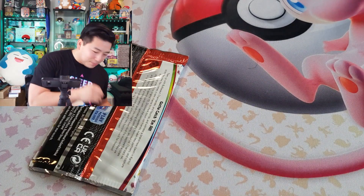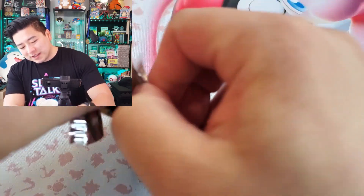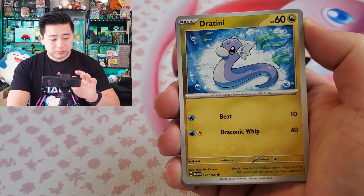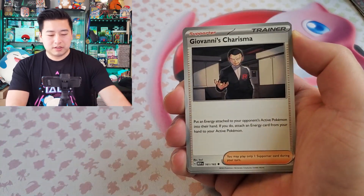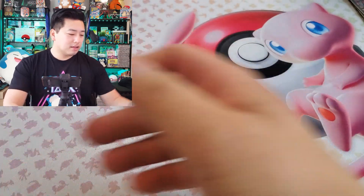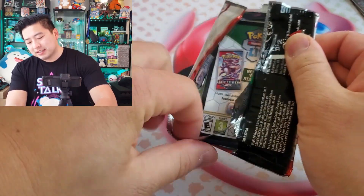I mean, it's cool and dope, but reviewing it and comparing to past premium collections it just feels like they took out some stuff we normally associate with premium collections. Anyway — pack one: Exeggutor, Marowak, and a lightning energy.